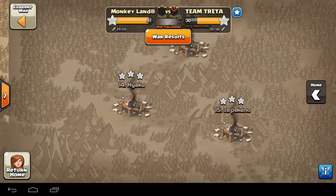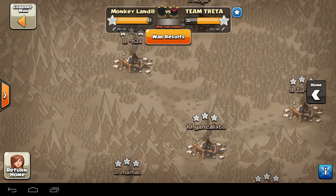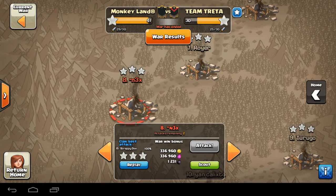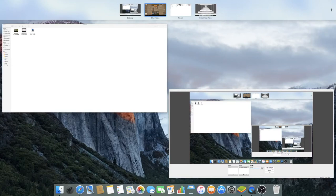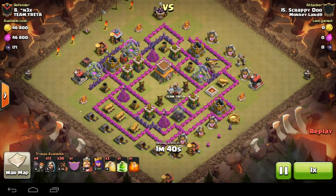Some great performances this war — we'll go through some of those attacks. Just going to start by showing you one of my attacks, just to make the point that although my base is at the bottom of the map defensively, offensively he's a decent-ish Town Hall nine, certainly for attacking Town Hall eights. I only had one extra army camp done but I wrecked this base in one minute 43.